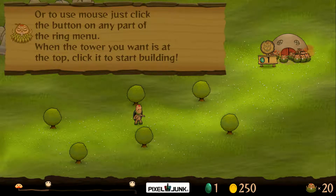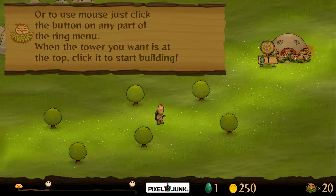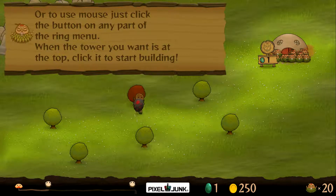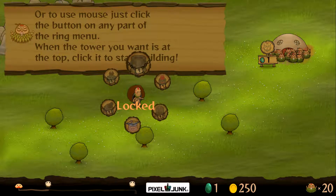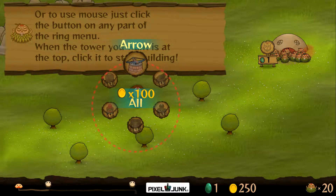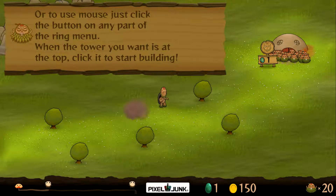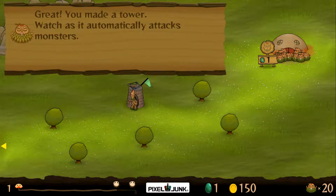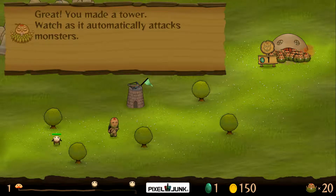This is our map in the bottom left - you can see a little house, then the waves. There's a minion guy in the middle and one way on the right, and when you start the level it slowly progresses to the left - that's how much time you have left to defeat the wave. We have one blue orb, 250 gold coins, and 20 gems. This is our ring menu - the only thing we can build right now is an arrow tower, so let's build one.